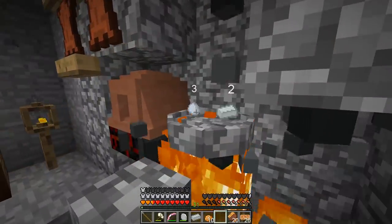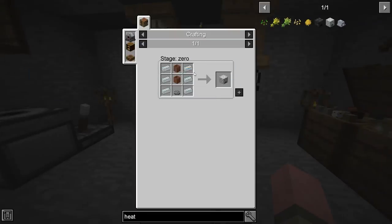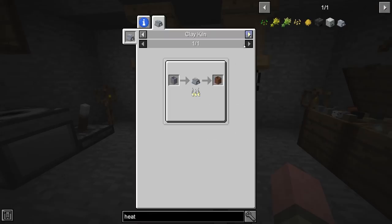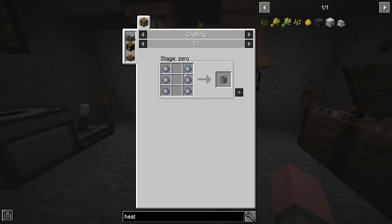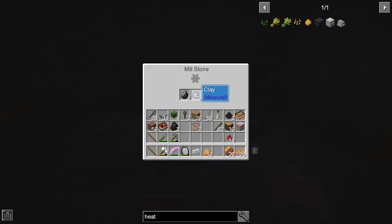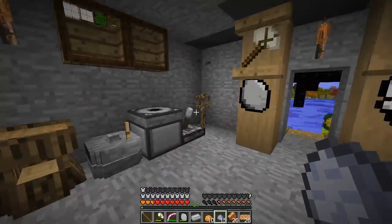Got another one — that gives us six. Now, what's a clay barrel extension? It says barrel extensions can be placed above barrels to extend capacity — an extension adds four buckets to capacity. That's kind of cool. We need to make an unfired clay barrel too, which is just regular clay. We do have enough clay.